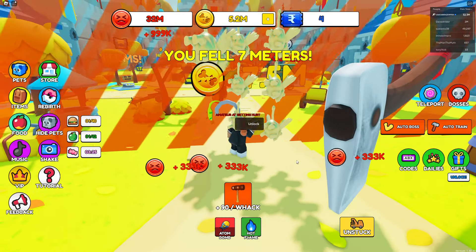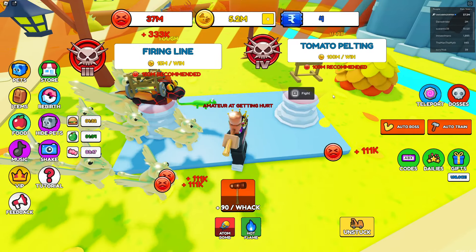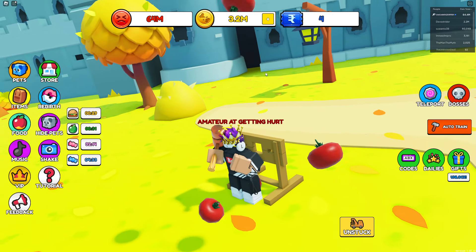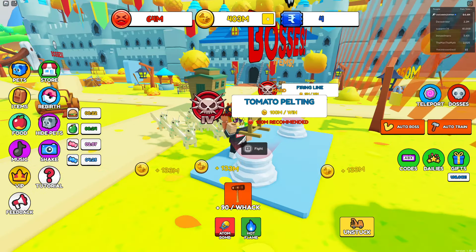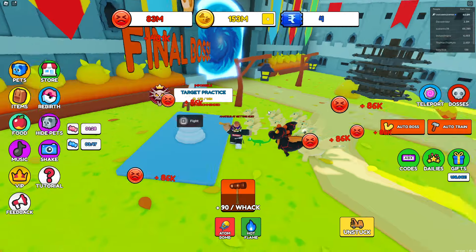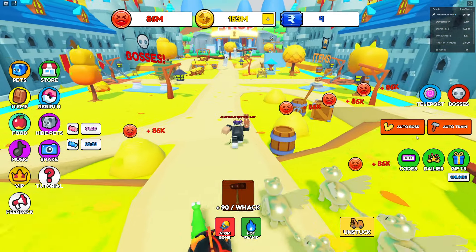Pain is going crazy, and with these bosses I'm getting a lot of coins too. Literally tomatoes being thrown at me — way better than all the other stuff. With all the multipliers we can easily unlock the next area. I'm literally speedrunning right now, and it looks like there's a final boss to beat — maybe needing a billion pain.